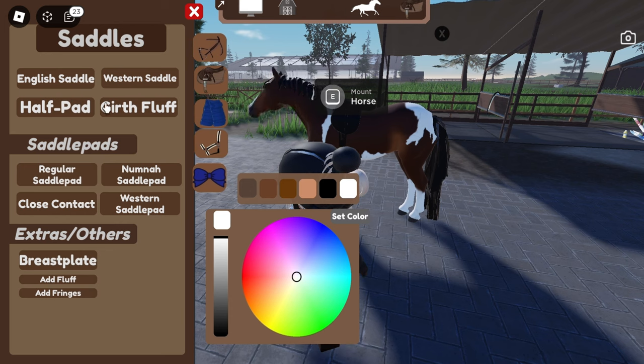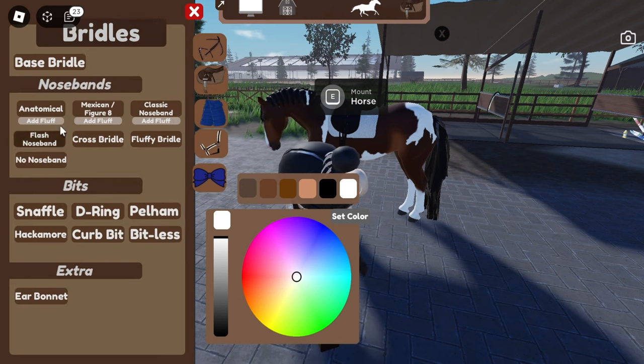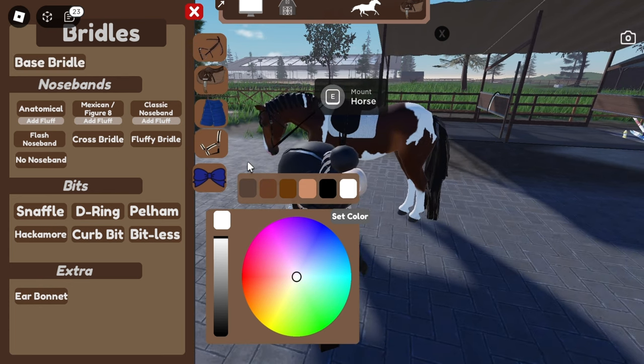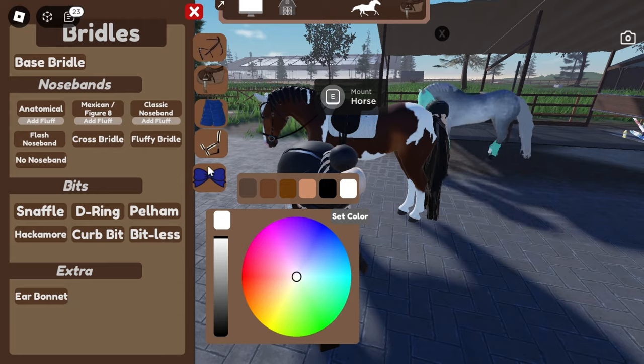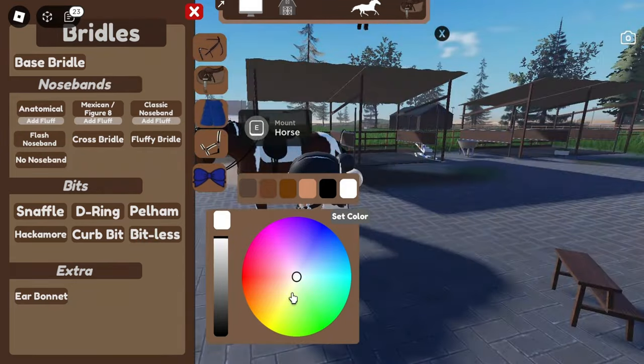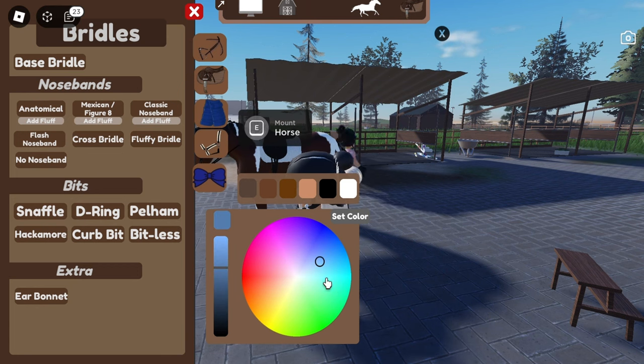Okay, here it is. Let's put the English saddle on, and we'll just go with the regular saddle pad and leave it like that. Then the base bridle — oh my gosh, there are so many nose bands. We'll just do the classic, then the snaffle, then an ear bonnet. I'm so happy they have a color wheel — you can just buy any clothes and it fits, and I really like that.